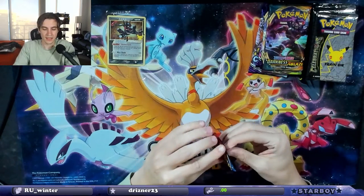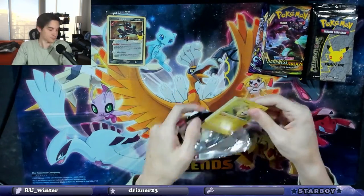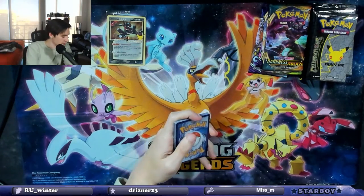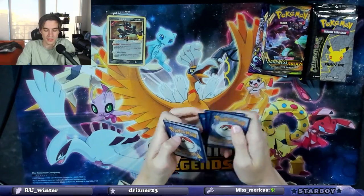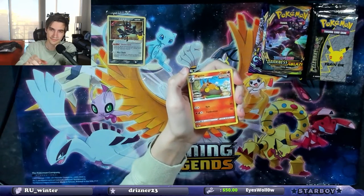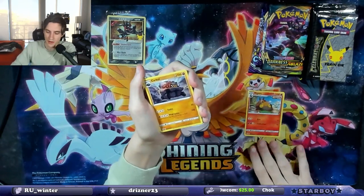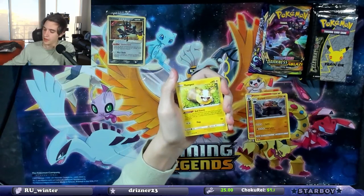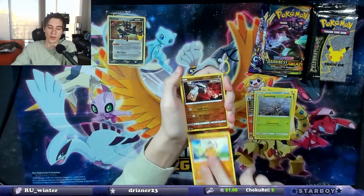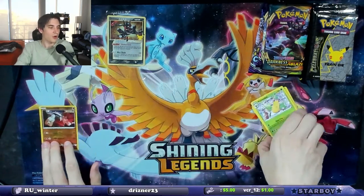We're gonna start with Battle Styles, then Darkness Ablaze. Let's hope we can get some hits — that's what we want. If we don't get them, we don't get them. There's a code card for any of y'all that want it — better chance if you're watching on Twitch. There's the Pig Knight, Charcoal, Fan of Waves, Yamper, Glameow, Corefish, Scatterbug, Cubone, a Stonjourner reverse holo, and then a Victory Bell non-holo. Zero for one.